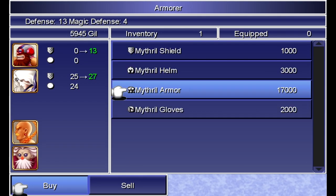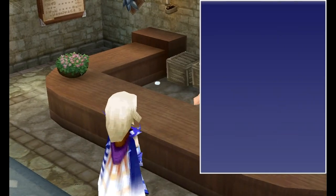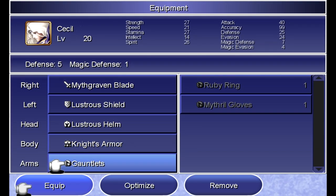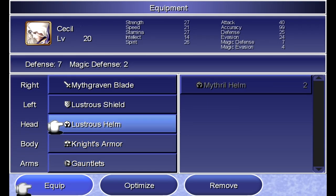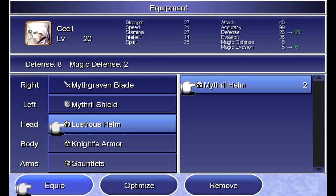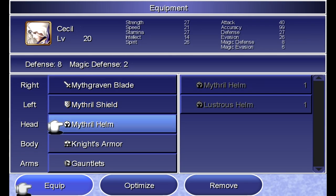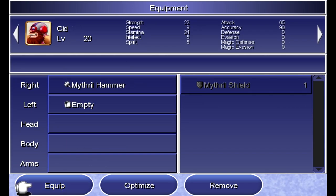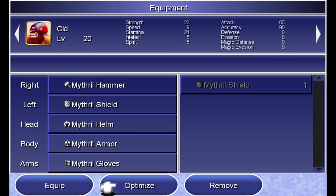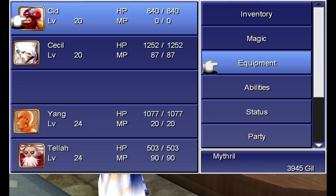And then just one piece of Mithril Armor and Mithril Gloves — partially because I can't afford anything else. But more than that, the Knight's Armor and Gauntlet contribute to your Spirit stat, which, being a white magic user, would be really useful for Cecil. The Lustrous Helm and the Lustrous Shield don't. So I'd rather just equip those two on Cecil and give Cid all the good Mithril gear. Now that he actually has some defense, let's change around the party setup.